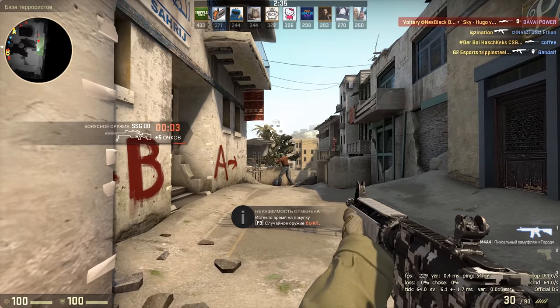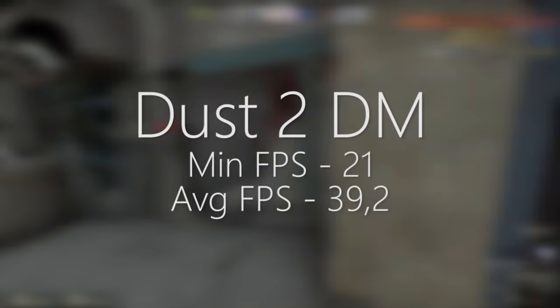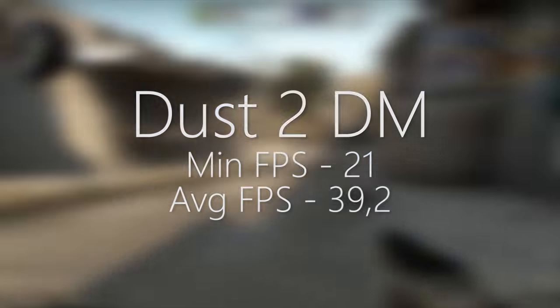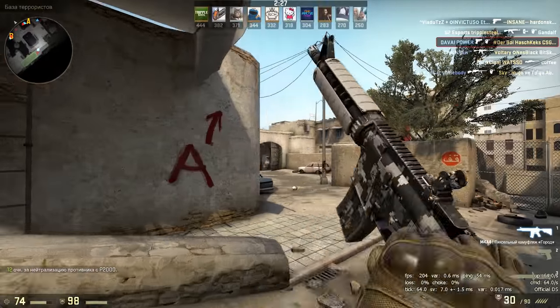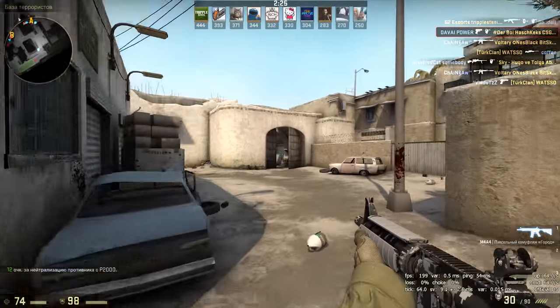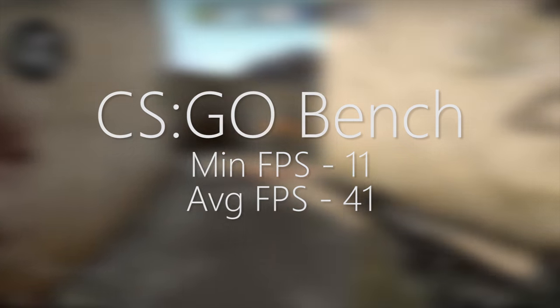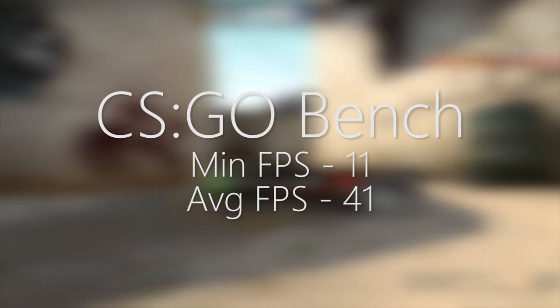Back to the game — its minimum FPS is 21 with small freezes, and its average in Dust 2 Deathmatch with a full map of players is 39. There is also an option to download an improvised benchmark, and its minimum and average frame rates were 11 and 41 respectively.